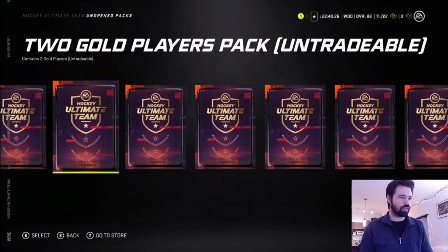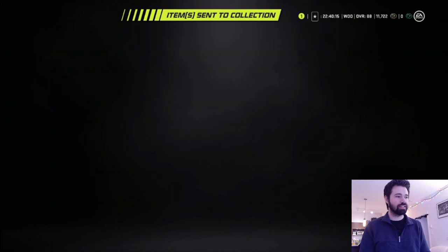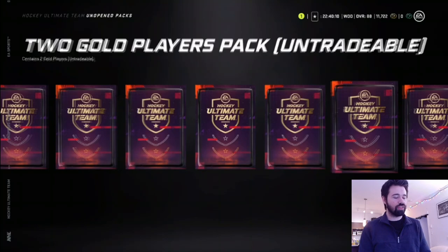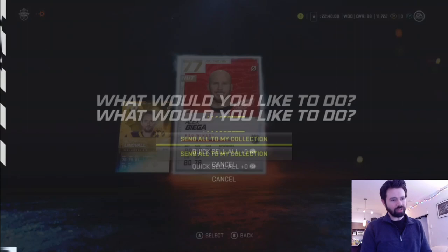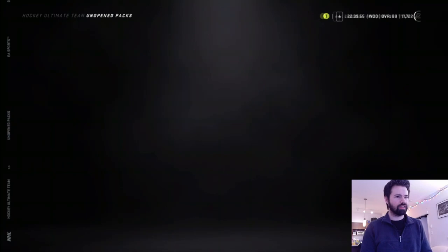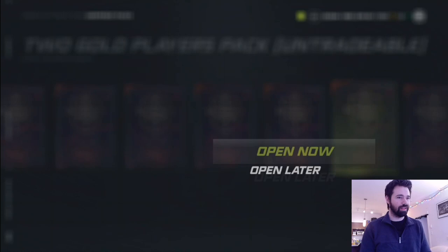I got a weird feeling about this pack right here, so we're opening it. We got Daniel Yoakum and Cole Perfetti. Not the best — Cole Perfetti was kind of a letdown. But whatever, we'll open this one. We got a Primetime card — that's not too bad, he's got Distributor as well. I'll consider that a better-than-average card for sure. It's only 78 overall, but he's got Distributor, which is a decent synergy to have. I didn't even notice what the other synergy was, but it could have been cool.